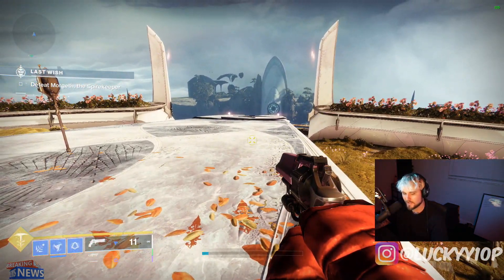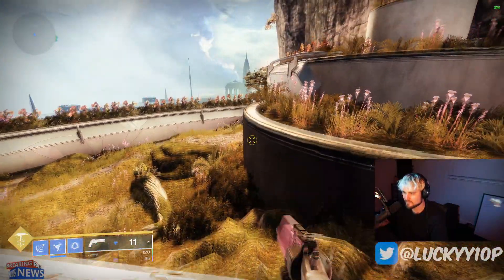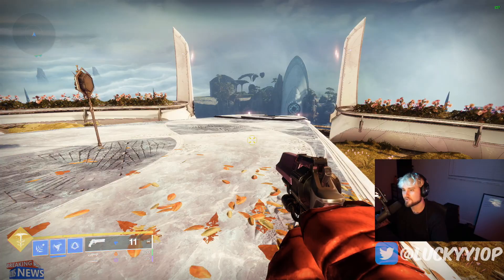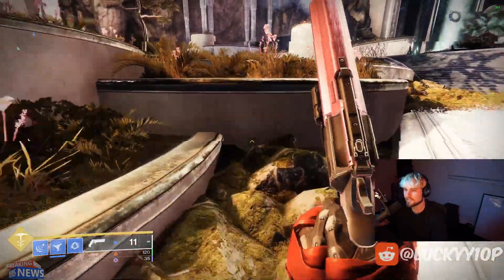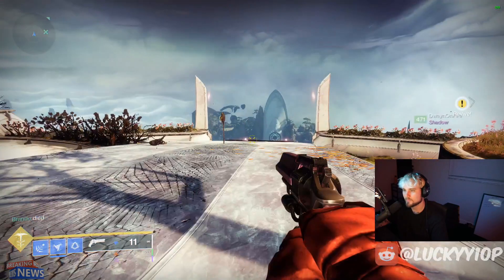Learn how to do jump and Shatter Dive first. I put my keybinds on spacebar for jump and E for Shatter Dive. You don't need a double jump. You need to be able to push spacebar then Shatter Dive like that, and when you can get that down consistently, that's the exact cadence you're going to use when you right click with the Eager Edge sword.